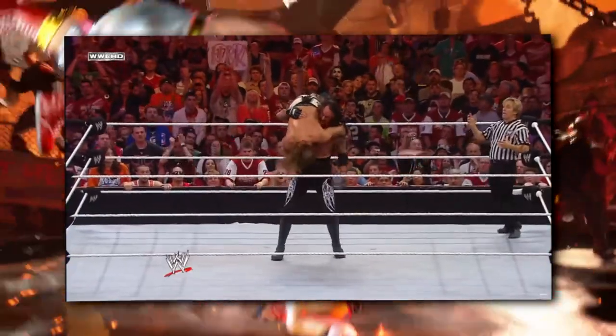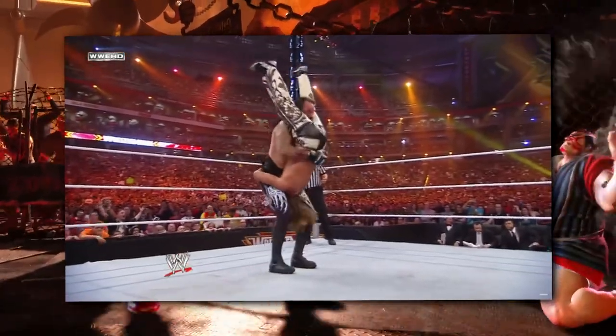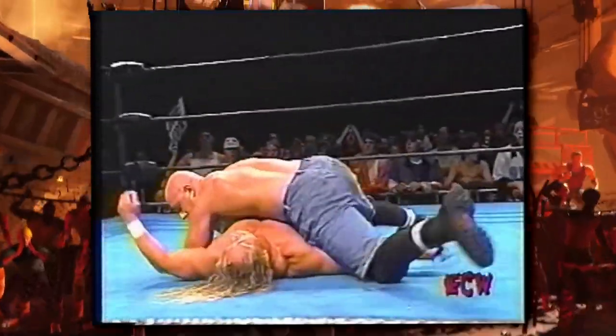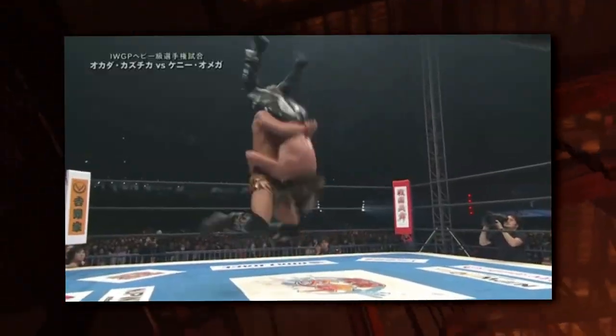Here we have a jump headbutt into a Borscht Dynamite, which is just a spinning tombstone pile driver. Of course this is the Undertaker's finisher. The spinning version has been used by Just Incredible in ECW as a finisher, and in recent years Okada used it also.